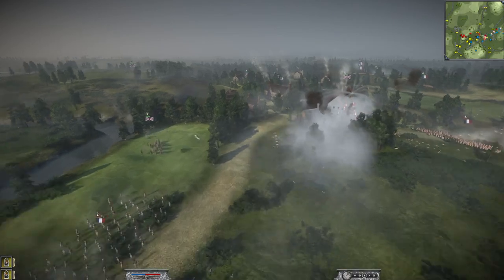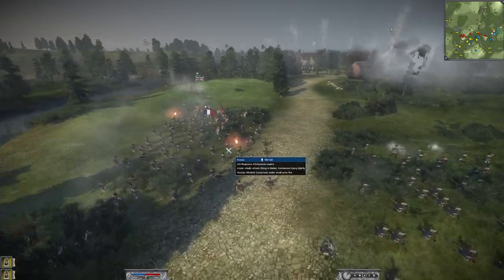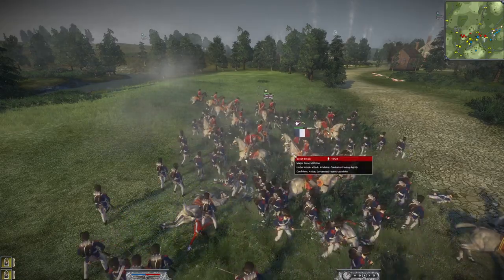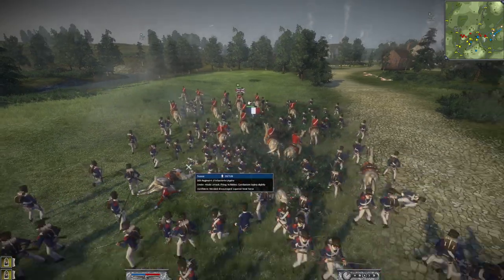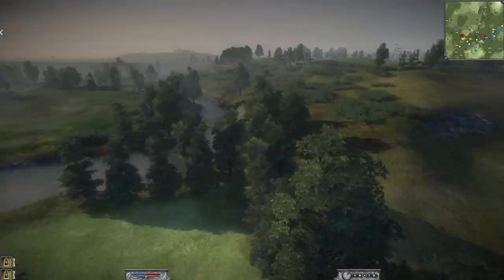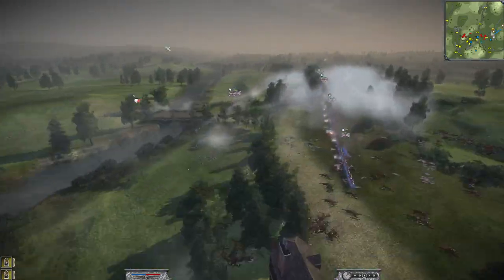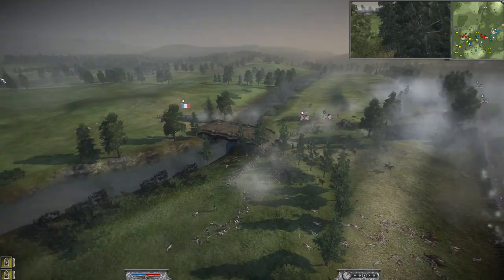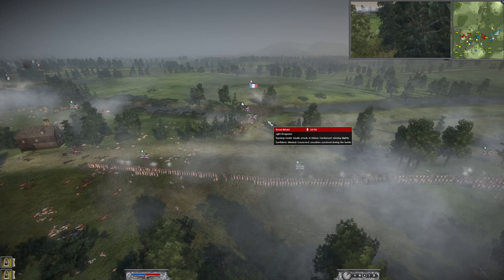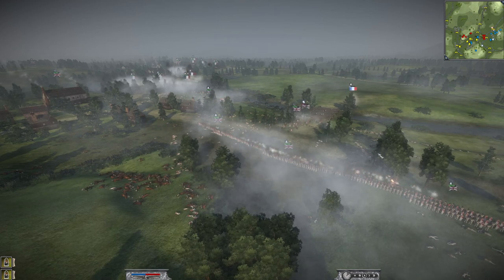I really only had one option at this point because I was pretty much surrounded on this side: charge big Picton into the fight — the big Welshman going ham. Does he have a custom model? He should be wearing his grey coat. We managed to route this side fantastically. One of our Hussar Light Dragoons came back, so we routed this side. The initial plan has worked.